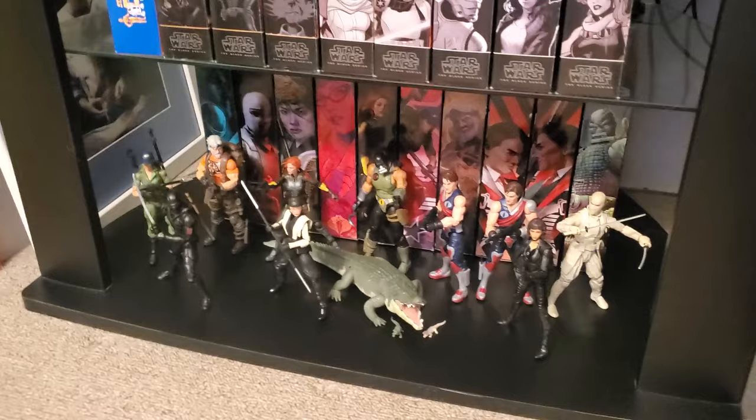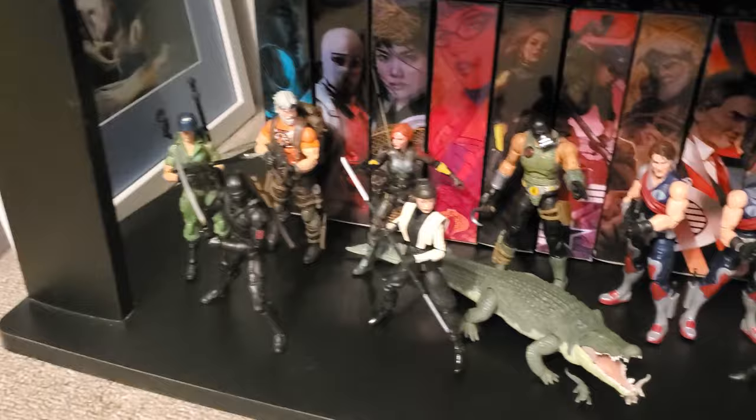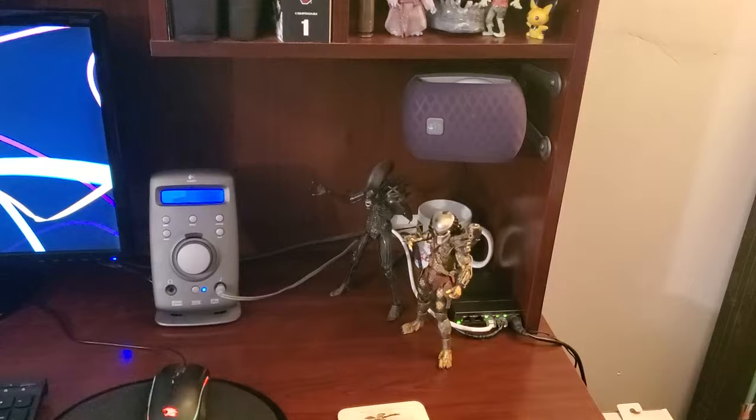And one more thing — G.I. Joe Classified Series. All of these were Ross and Ollie's finds. Croc Master was $12, absolutely love it. The rest of these were $6 and under, could not pass them up. I was not planning on starting another line, but when I saw these at five bucks I said I can't resist. And these are absolutely wonderful figures — I was blown away at how good the G.I. Joe Classified Series figures are. So yeah, that's my small gathering of Joes.